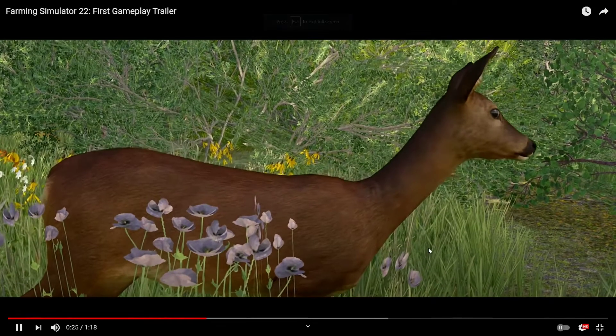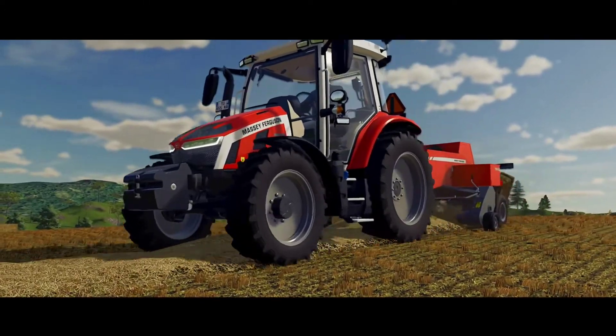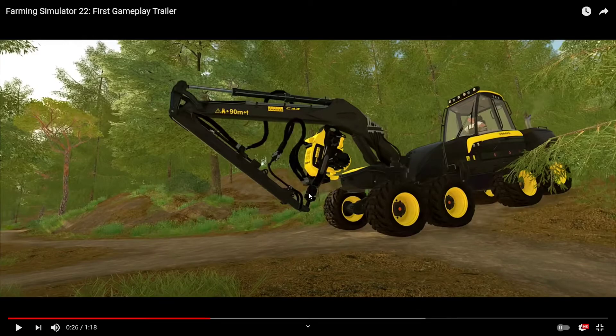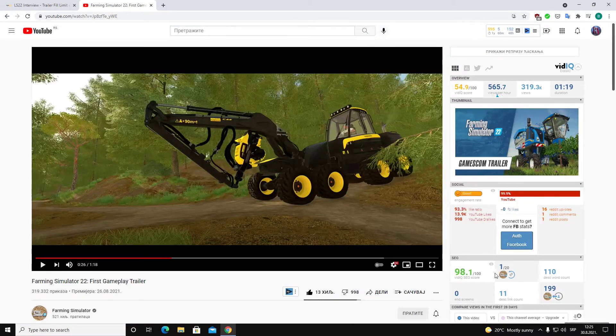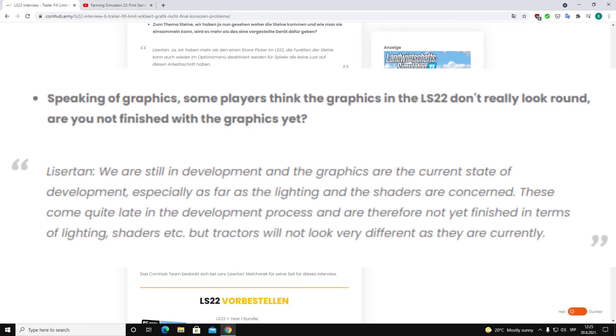Everybody said that this part looks bad. But look at it this way — you change a few shaders on this and the lighting comes out differently. Can it be better? I think yes. So maybe, based on community feedback they'll get now after Gamescom, they're going to improve that. In my opinion, the graphic will look better in Farming Simulator 22. To conclude: the graphic is not final because of lighting and shaders, so we would see changes there.